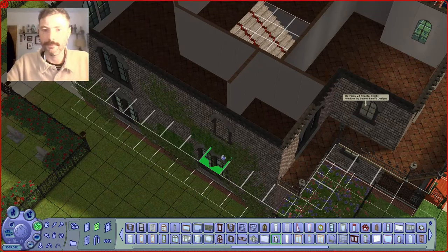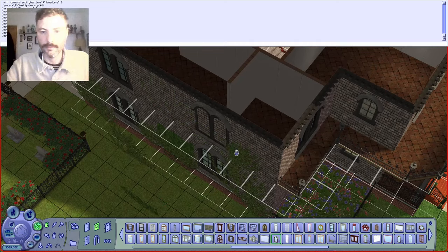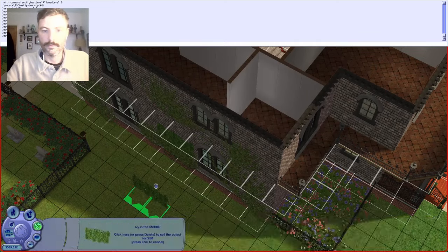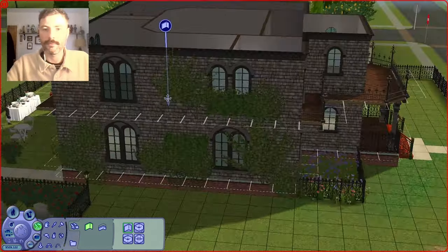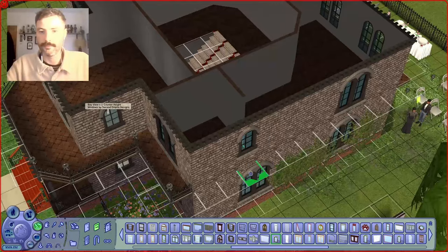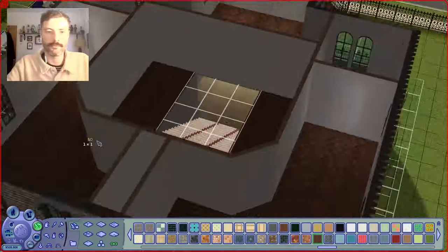And then here you can see I'm kind of jiggling about with some windows. This is what I was talking about when I said I let the floor plan dictate the windows afterwards, as long as they're in place first. So I've swapped that for two single windows, and I do it on the other side as well, but it still retains that symmetry and even spacing that I wanted.